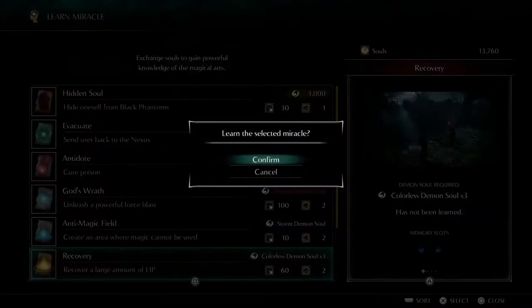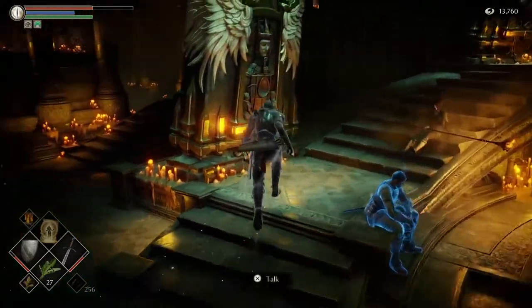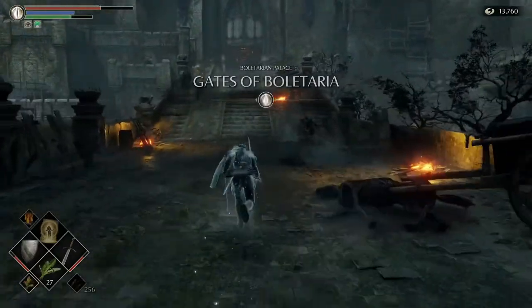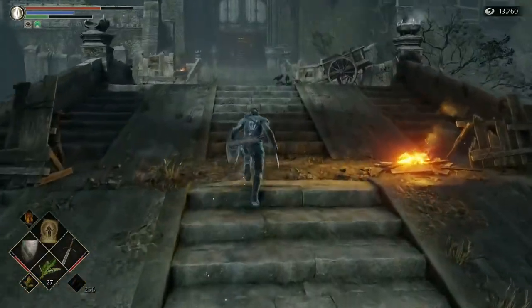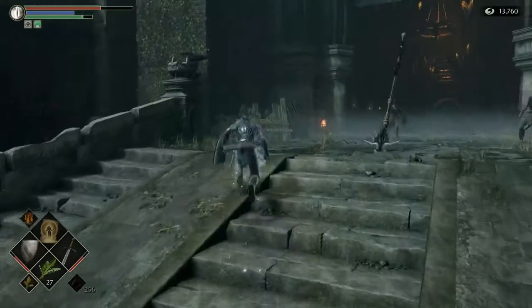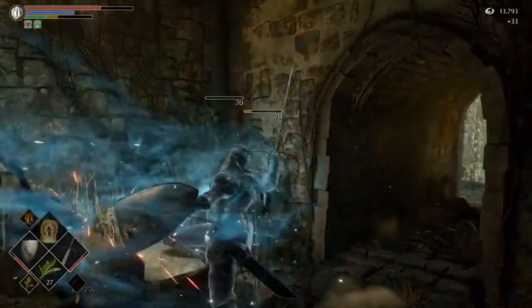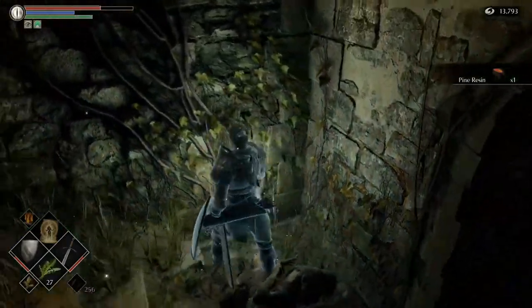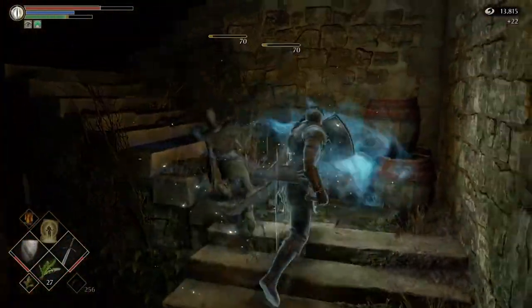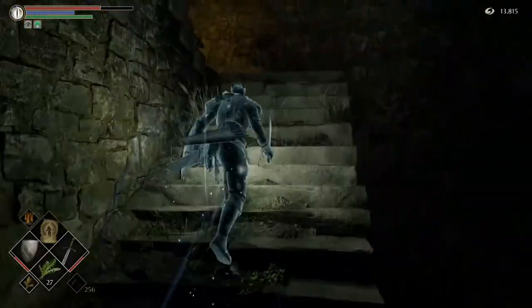We have three colorless demon souls now, so I'm going to go ahead and get this miracle — you're going to need it for the all miracles trophy. I'm not even going to equip it. So now we're actually headed back to 1-1. If you remember, we got the mausoleum key from Ostrava in 1-4, and we are going to head to use that key because that is where the weapon that we want to get is. And also there is — I call him a mini boss — he is quite strong but I would call him a mini boss. He drops a ring that we're going to need for the all rings trophy.